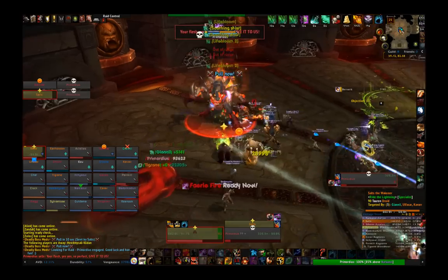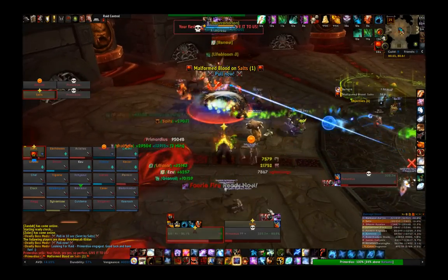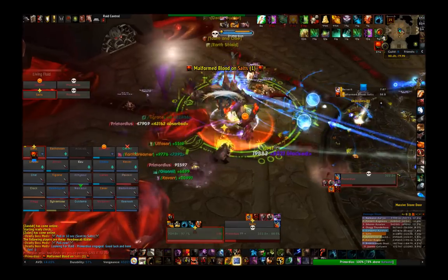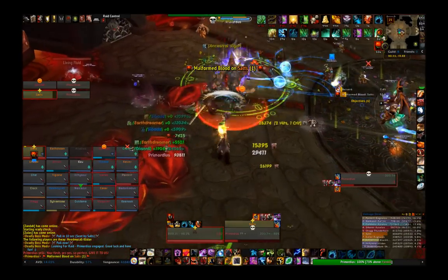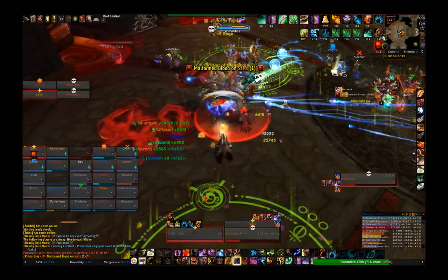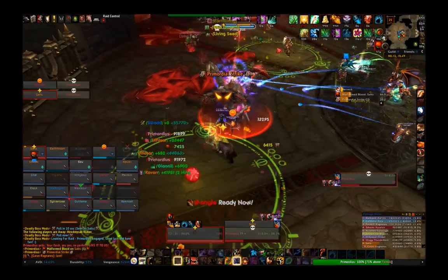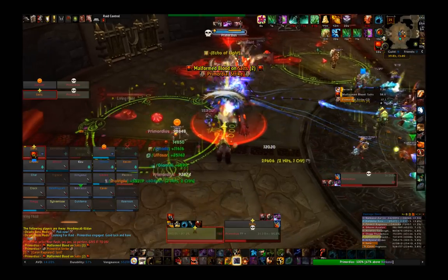For Primordius himself, this is actually a very simple fight overall, but still has its moments. The first thing I'm going to explain is the pattern you should move the boss. The general strategy with the most success is kiting the boss around the room in a big circle. Doing so will keep the adds at bay for a little bit longer — we'll explain them in a bit.